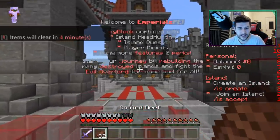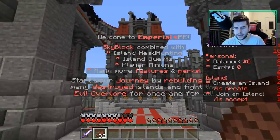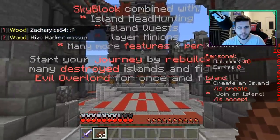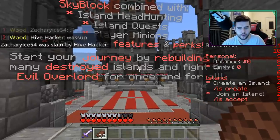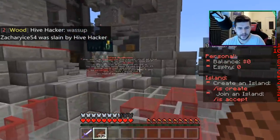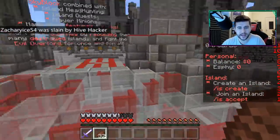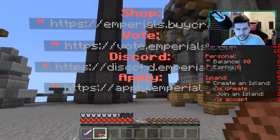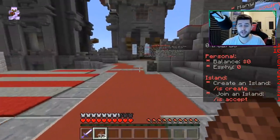It says welcome to Imperials PE — Skyblock combined island headhunting, island quests, player minions, many more features and perks. Start your journey by rebuilding the many destroyed islands and fight the evil overlord once and for all. You've got island headhunting over here, and what looks like shop and Discord. You're also able to apply to be staff if you think you're good enough.